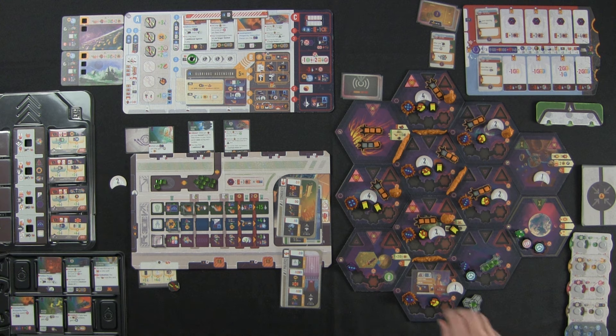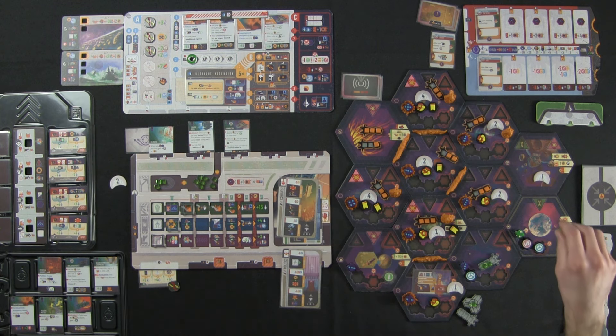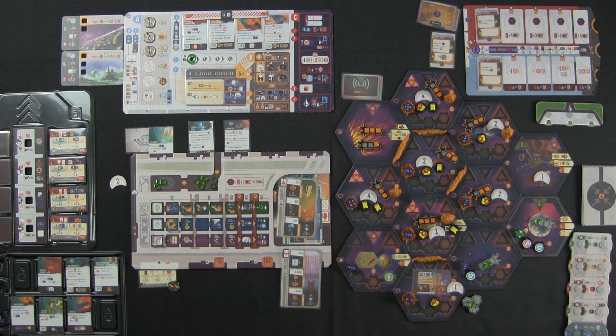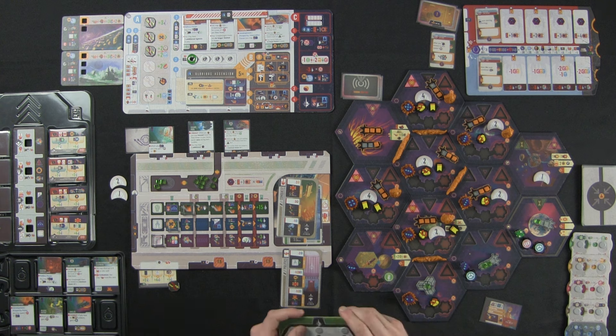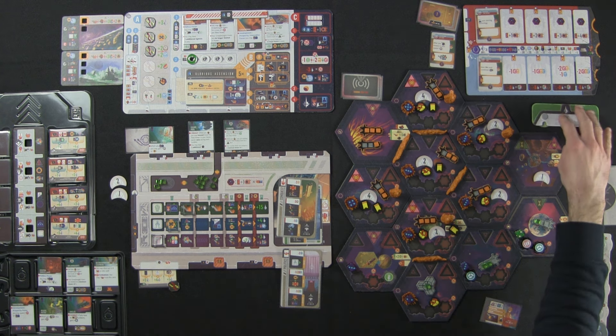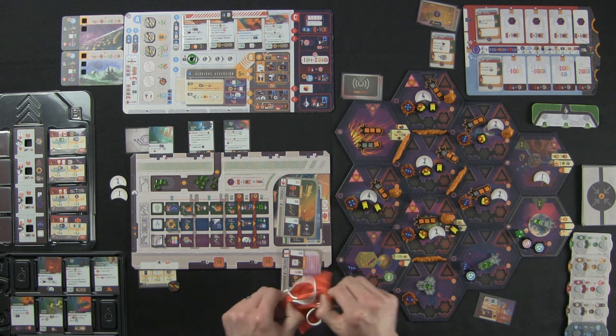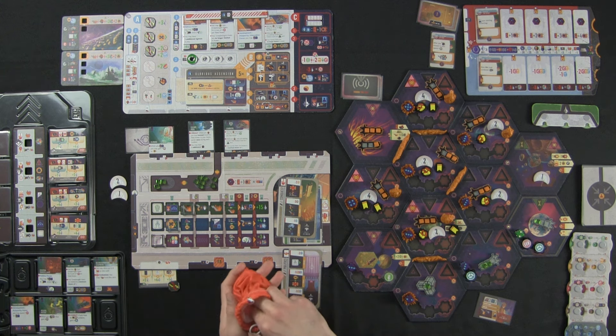I can activate a fleet power and invade. I'm going to invade this fallen house sector with this carrier, which deploys a Corvette, and I'll bring one Corvette from here with me. There are two sector defenses, so I take two hits. I lose these two — one goes back here, but because of escape pods the other goes back to my home sector as a Corvette. I survived! The sector is mine. Here's one glory token, so I get three glory — 21 influence.